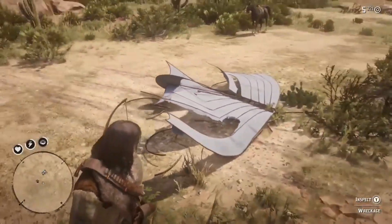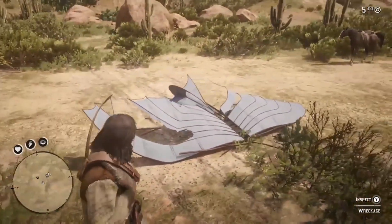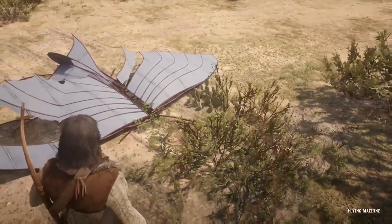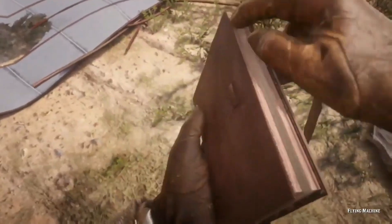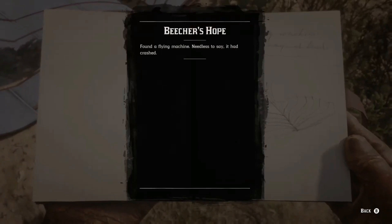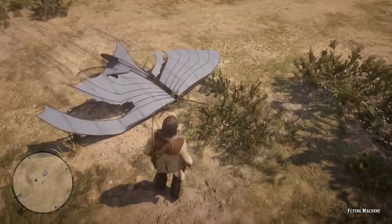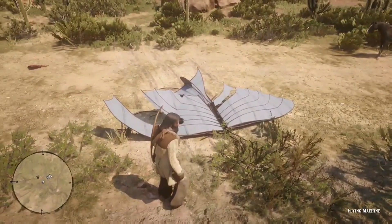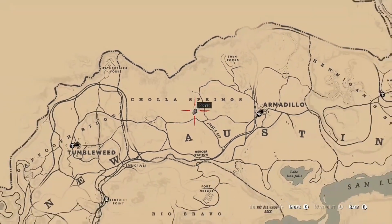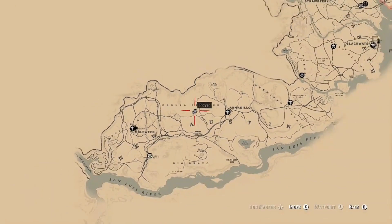In news more closely related to Rockstar's sequel, dataminers working on Red Dead Redemption 2 think they found files that could be related to the unannounced GTA 6, after stumbling on files relating to parachuting. The dataminers think the unused items could be related to Rockstar's next project rather than the historical game. Let me know what you think, because I don't quite understand the correlation between the parachutes and GTA 6.